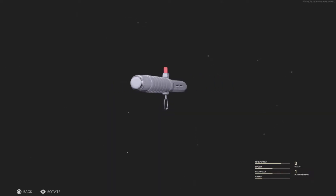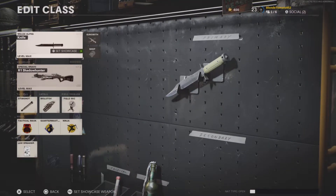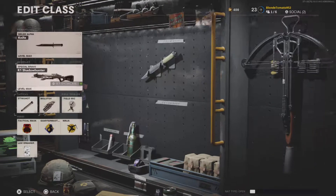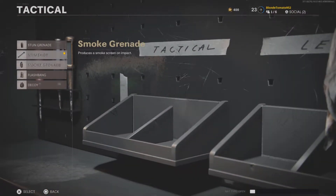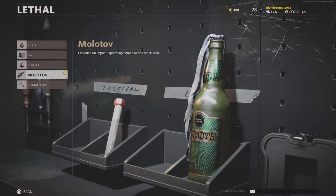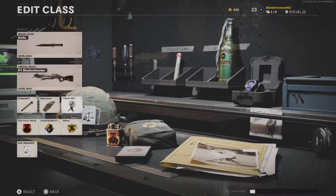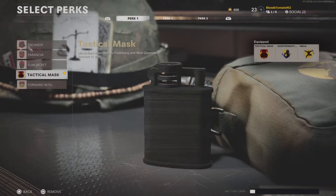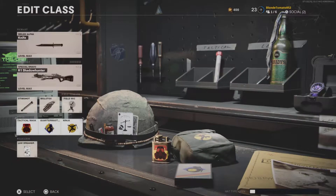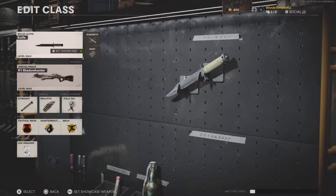I'm going to be showing you how to unlock the ballistic knife easily in Black Ops Cold War. Here's a loadout that I used: the knife, the Arwen Chow Hunter, or the crossbow. Stim shots or smokes. Molotov to close off doorways. Field mic to see where people are. And then tactical mask for master and then ninja. And Lawbreakers — this way you can get the two secondaries.